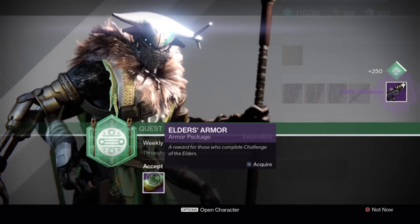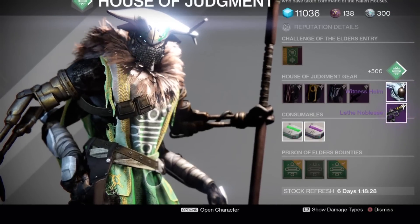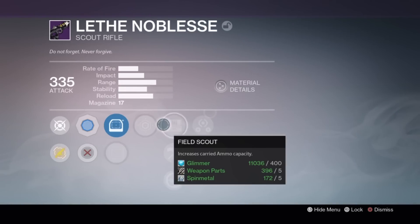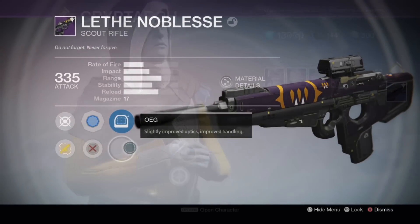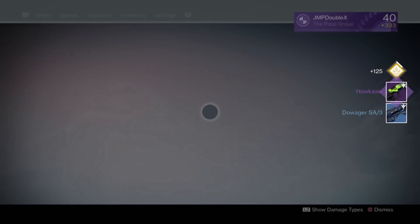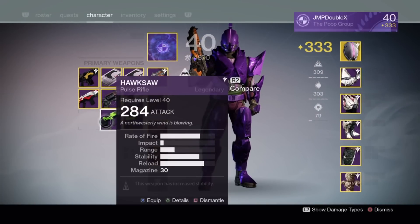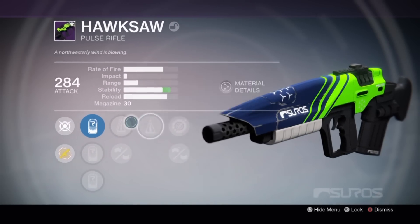I got a Scout Rifle, and I don't really want armor honestly. Let's see what the Scout Rifle has. It's not even that good. Oh, another freaking Hawksaw — what the f***? Why do I get so many? Another counterbalance one too. That's pretty shitty though, honestly.